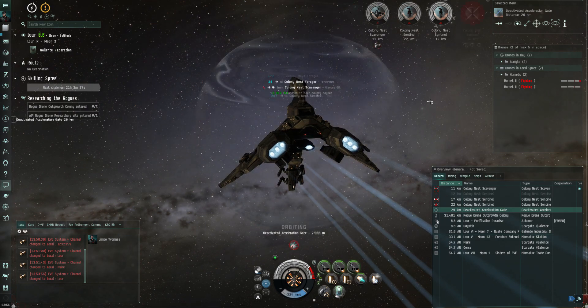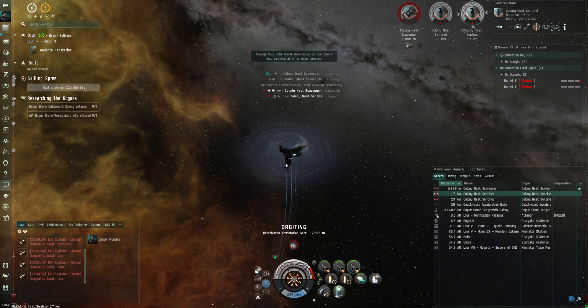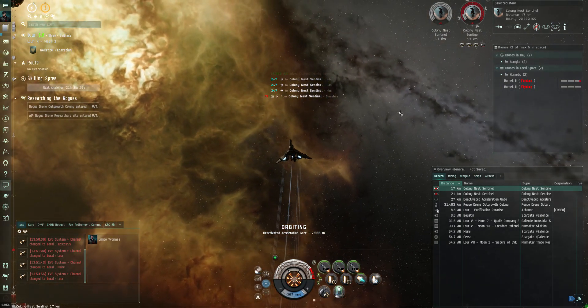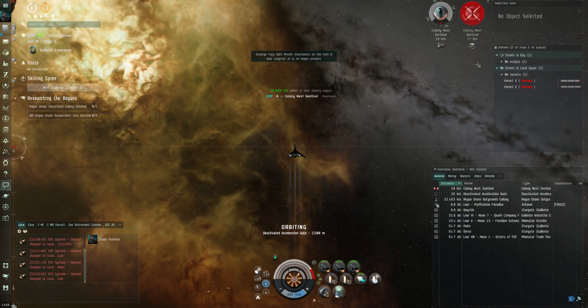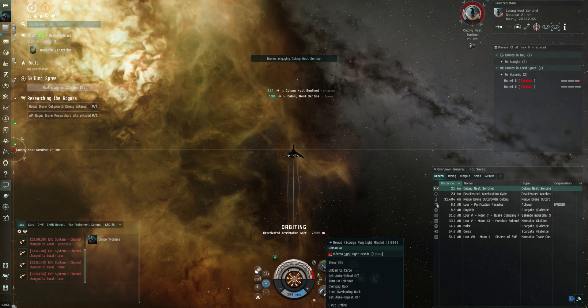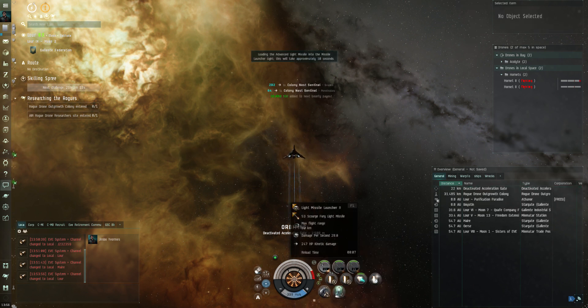Let's go towards that gate now. That was fairly easy. Boom boom boom boom — topping up with missiles. I'm using Scourge Fury light missiles.